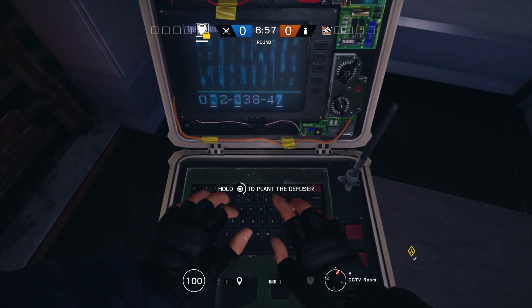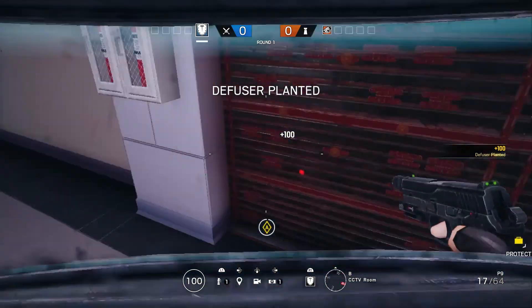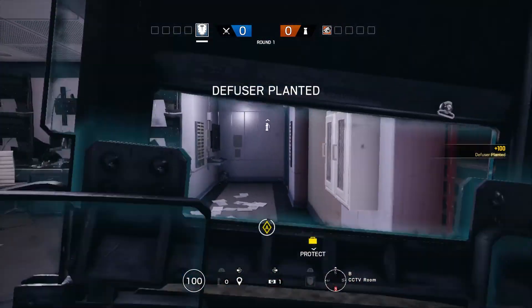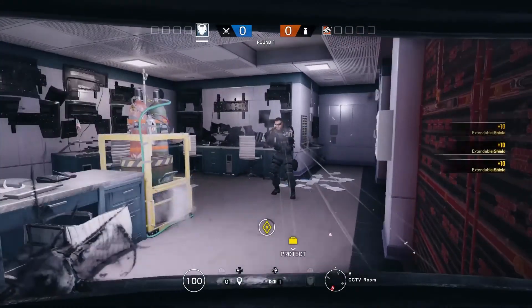Alright, so now we're going to start on how to play Montagne. One really good tip is to play Montagne on bomb, because if you play Montagne on bomb, you play in the corner and just stand with your shield up on the corner and you're pretty much guaranteed a win.